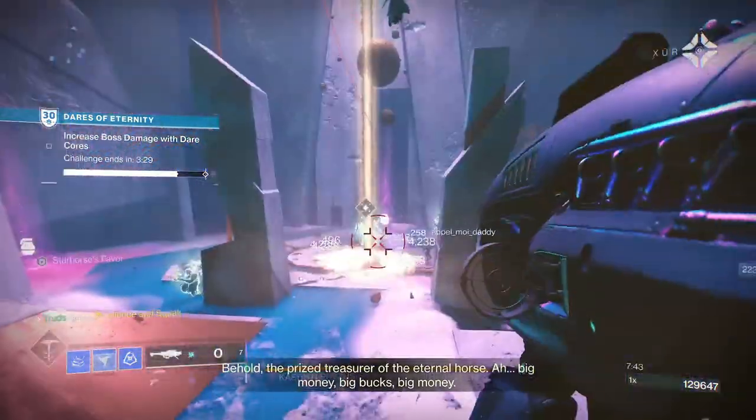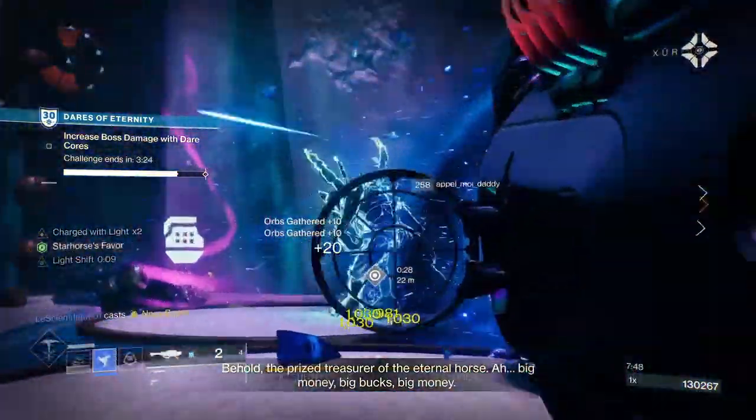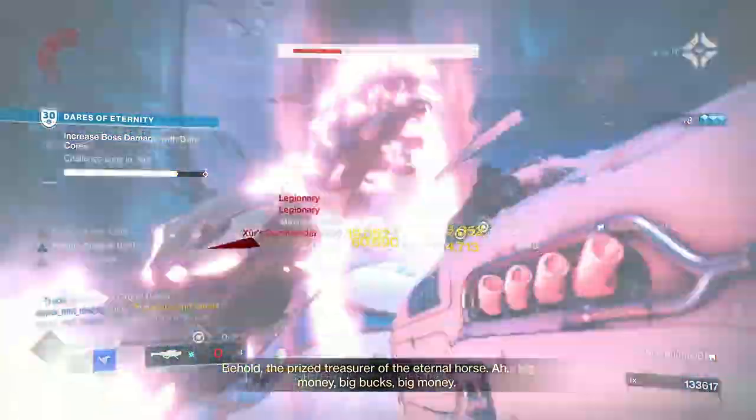It's also double loot drops this week, so go and fill your boots. If you want a slept-on fusion rifle to pair with this god-tier rocket launcher, check out this build video for one that might surprise you.